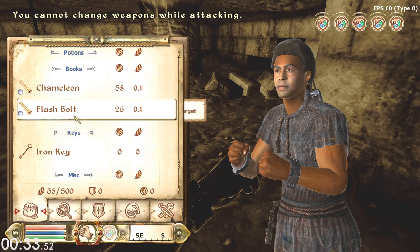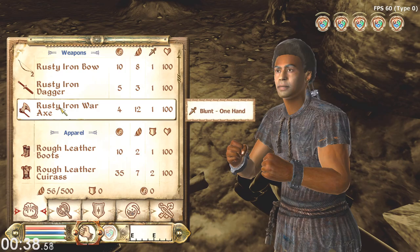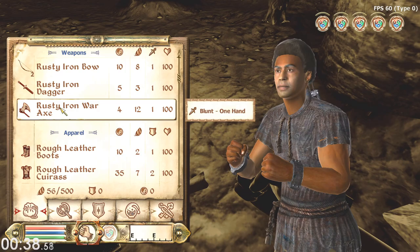We get the two scrolls, then equip the bow and dupe the unequipped bow — it drops both of them. So we have a bow but we don't really have a bow, and when we try to equip it, it crashes. That's the fastest way I've found to crash the game.